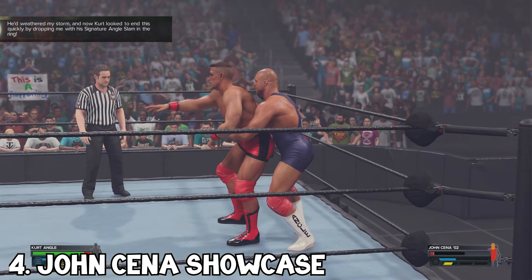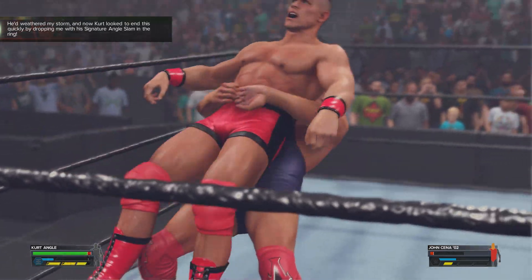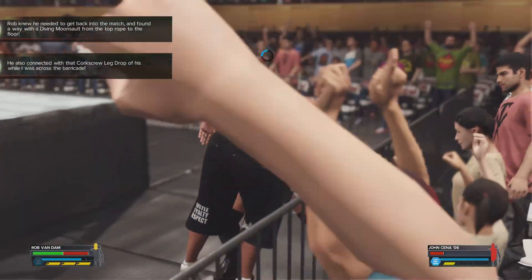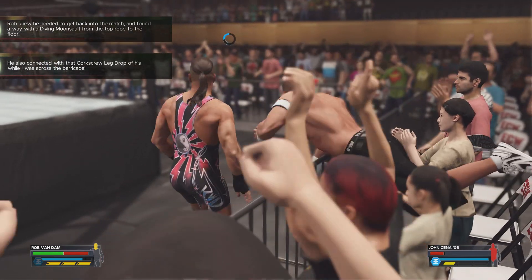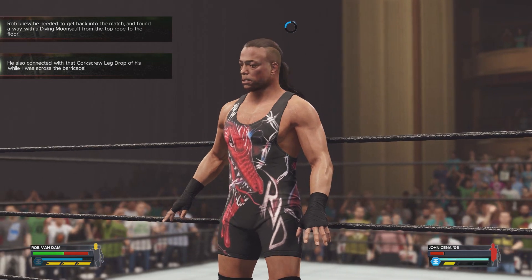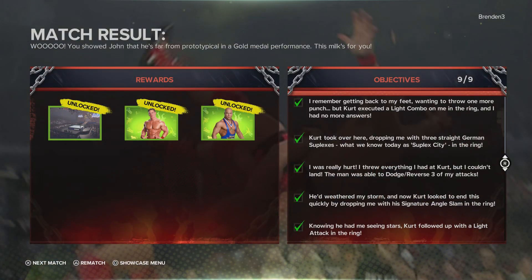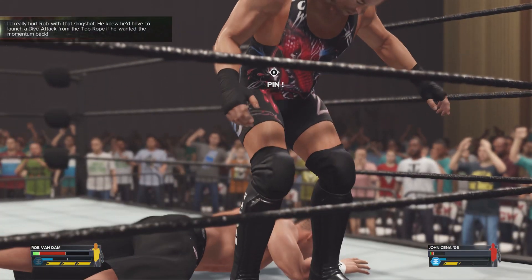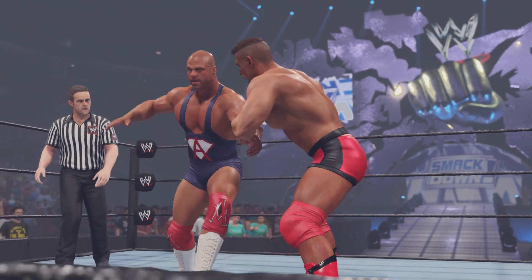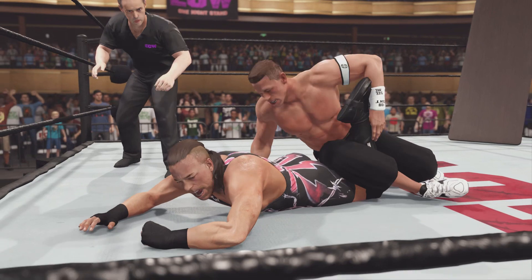Next up is Showcase mode, which is back this time featuring John Cena and all of his biggest losses throughout his career. You start with John Cena's debut match against Kurt Angle in 2002, all the way through to John Cena vs. Roman Reigns in 2021. Your goal is to beat John Cena in 14 of his most iconic matchups. It's definitely worth playing because there's a lot to unlock — wrestlers, titles, attires — so you'll get the most out of your game by playing this mode.